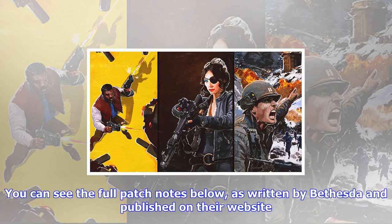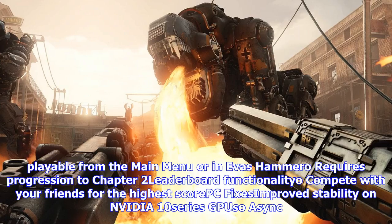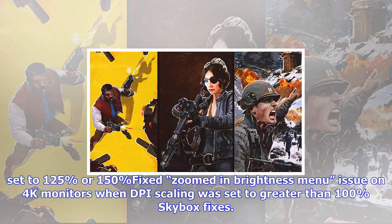The November 6th patch notes detail: Freedom Chronicles Episode 0 available for pre-order customers and season pass holders; Xbox One X support with 4K resolution and dynamic resolution scaling; The Vault with 10 new combat simulations requiring progression to Chapter 2 with leaderboard functionality. PC fixes include improved stability on Nvidia 10 series GPUs, Async Compute temporarily disabled until a driver fix is available, the force driver update warning message can now be manually bypassed, improved stability when launching at resolutions other than 4K with DPI scaling at 175%, fixes for stability when resolution is changed to 4K with DPI scaling at 125% or 150%, fixed zoomed-in brightness menu issue on 4K monitors when DPI scaling was set to greater than 100%, and skybox fixes.